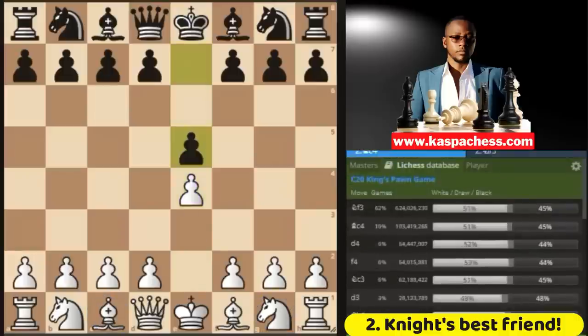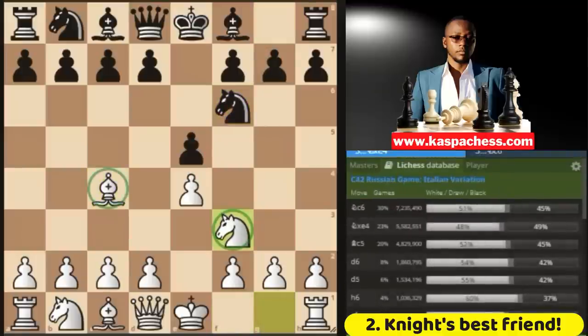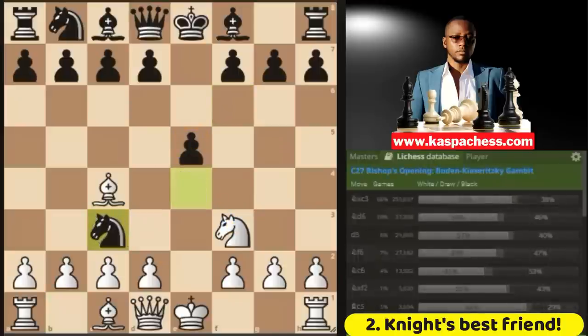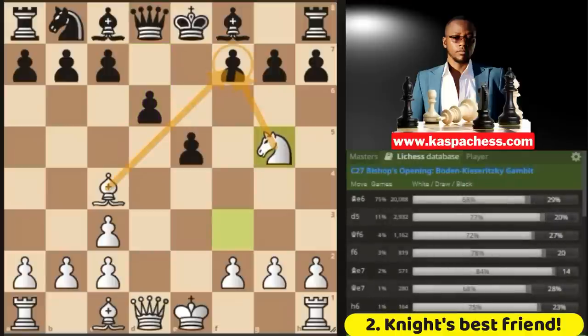For example, you start with e4, black plays e5, then you open up with the bishop's opening. The top played move is knight to f6. Then you ignore this attack and play knight to f3, giving black one more chance to take your free pawn on e4. Consider playing knight c3, inviting black to accept the Boden-Kieseritzky gambit, also known as the reverse Stafford gambit. There's only one correct move in this position: pawn to f6. If black plays the top played move, pawn to d6, this is the best example where the bishop and knight can be very deadly — the bishop targeting the f7 square and the knight also targeting the f7 square. Black cannot do anything here without losing material.